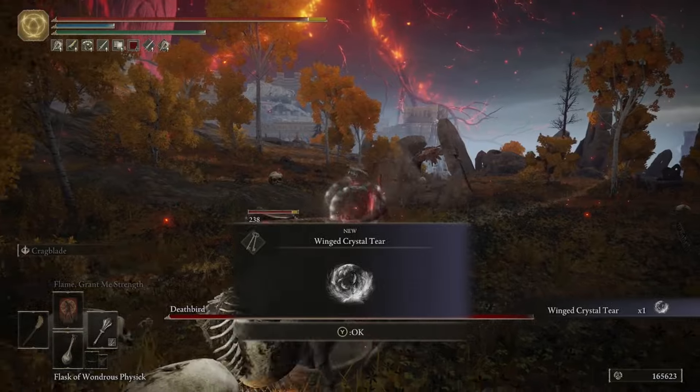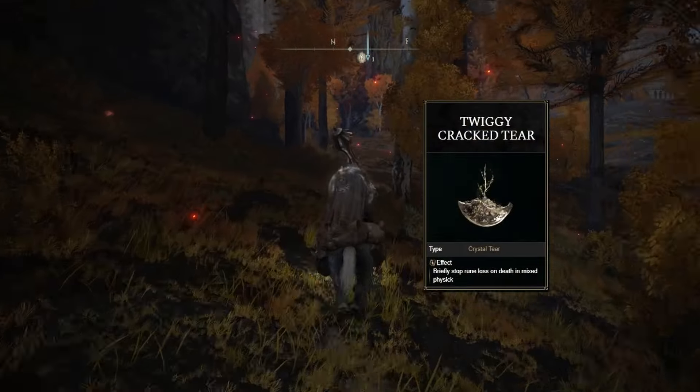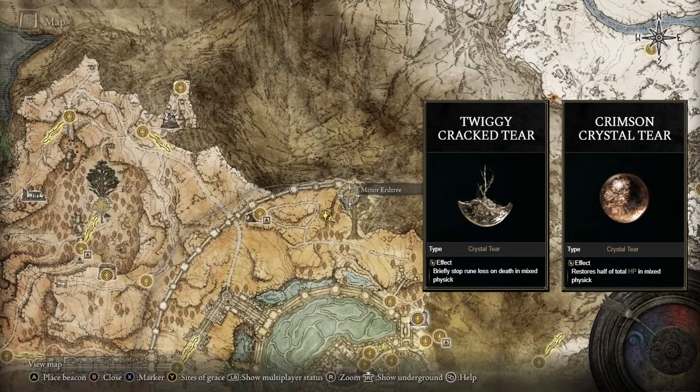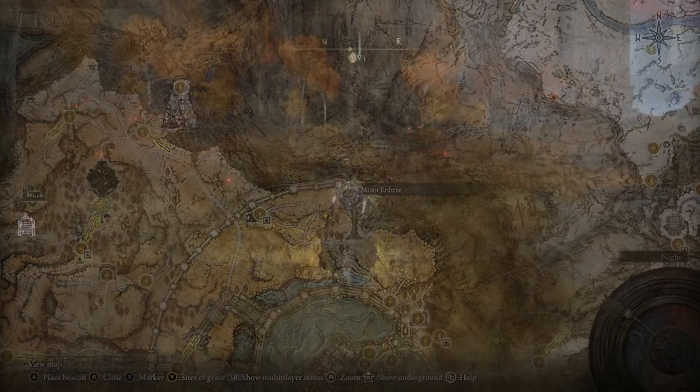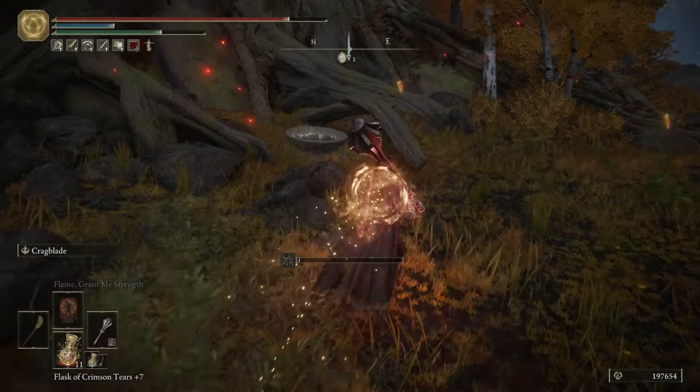We don't have to go far for the next two: snag the Twiggy Cracked Tear and the Crimson Crystal Tear right here at the minor Erdtree on the map. There are just a few regular enemies and an Omen, so all you need to do is go up to the altar and grab both of these tears.